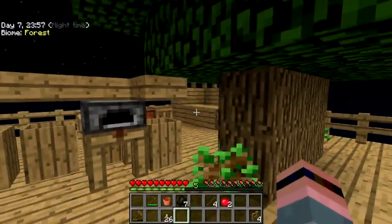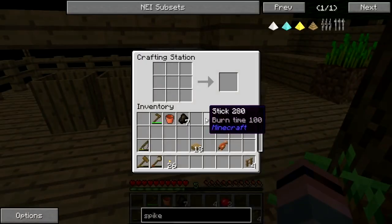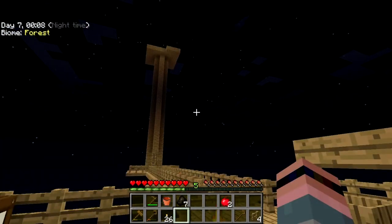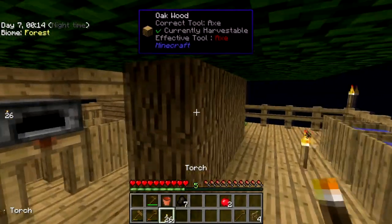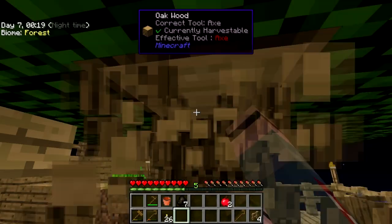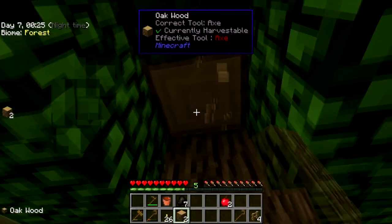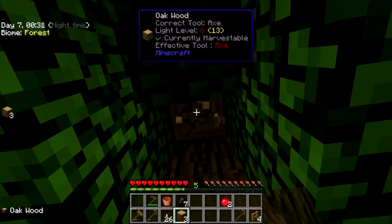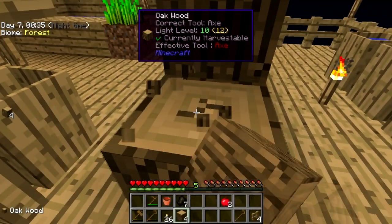We're gonna punch us some trees — let me get my crook, let me make a fresh one because we're gonna need it. That's plenty tall. I'll just start punching here because apparently I can't really get a serviceable axe until I get a smeltery, and that sucks the big... big spicy one.